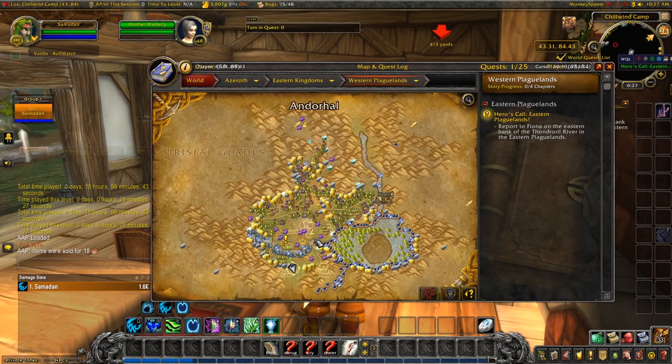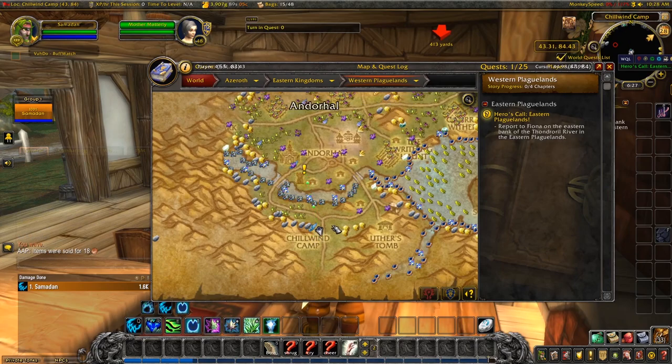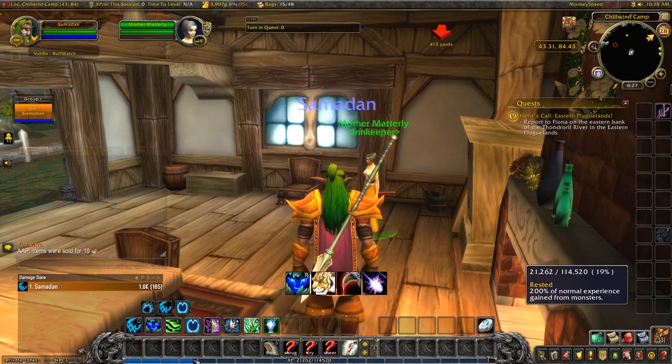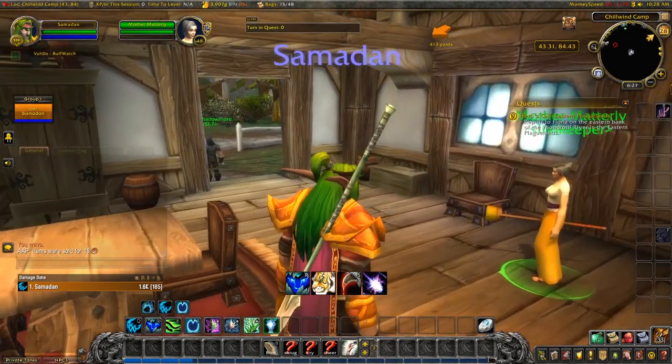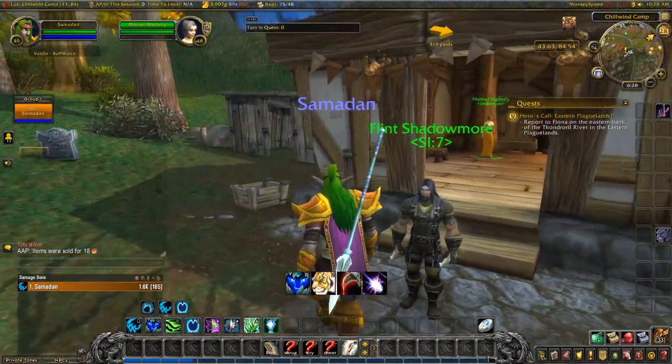Here we are at the bottom of Chill Wind Camp with 15 hours 56 minutes played. We have the seed quest — Scourge first, hoard later — which Azeroth Autopilot is guiding me towards. I'll see if there are any quests around here first and then we'll take it from there. We've got full rested XP all the way up to just the end of this level. We're at level 49 at the moment.